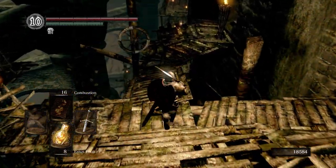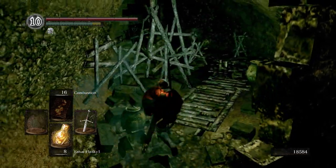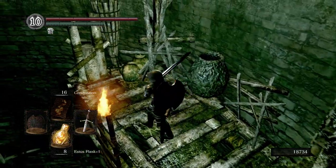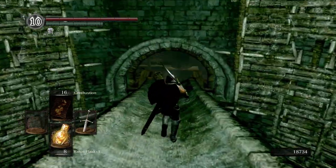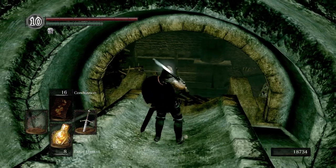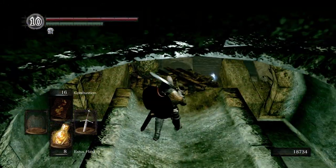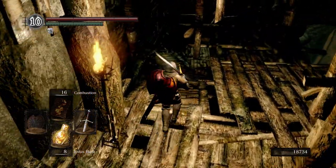Kill that guy. See what I mean about this platforming stuff — just gets in the way. I'm gonna come down here. We didn't have to take this path, but I just want to show everybody — this is where the chaos parasite thing is. I don't really know the name of it, but that's where it was. You can kill it by coming around and smacking it, but I wouldn't recommend it — it's an easy way to die. Right here we're gonna get the Power Within pyromancy.